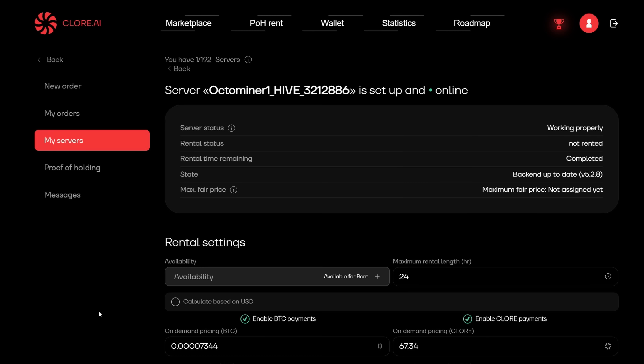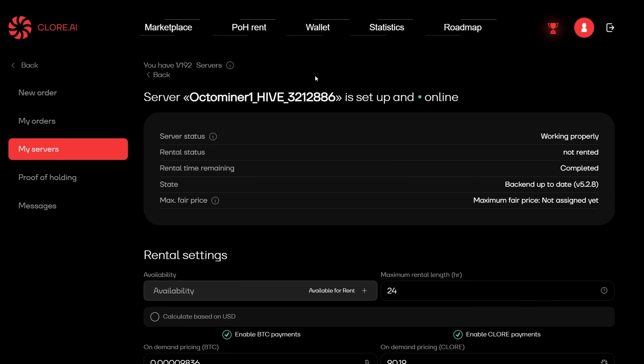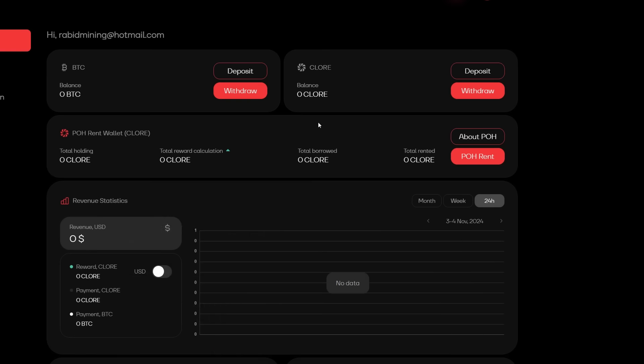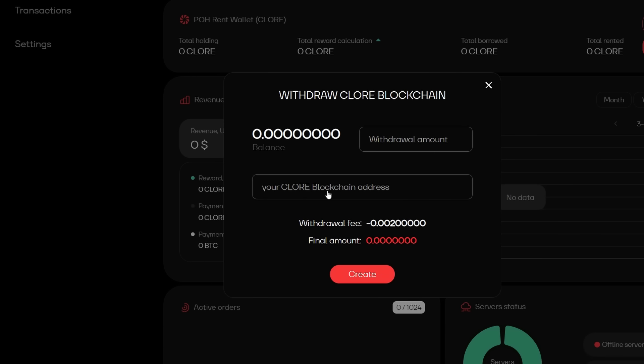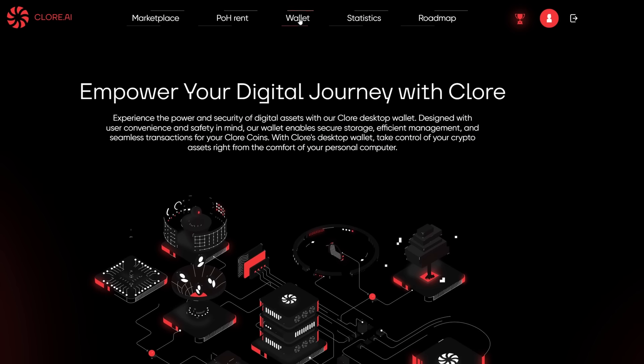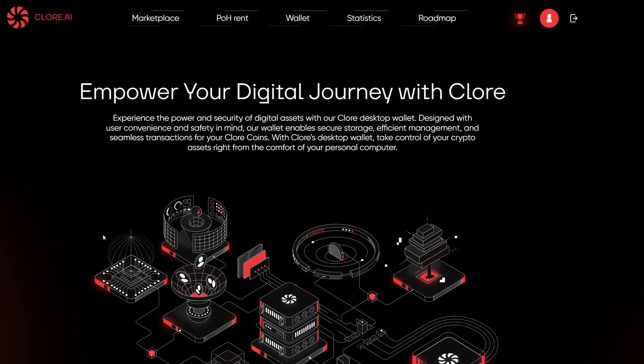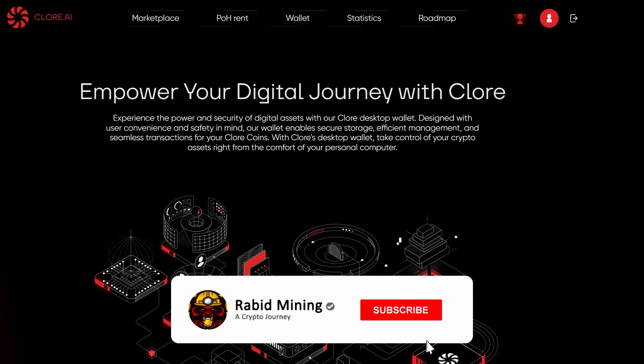Hopefully this helps you get more profit. If you have any questions, let me know in the comments. If you don't yet have a Clore wallet, you don't need one to initially set things up, but you'll need one for payouts — whether in Clore or BTC. To withdraw, click your profile icon: for Bitcoin payouts simply withdraw to your Bitcoin address; for Clore payouts go to Withdrawal and enter your Clore address. If you don't have a Clore wallet, click the Wallet tab — there's a Windows wallet, a Linux wallet, and a web wallet. Hopefully this video helped you get up and running with Clore.ai and boost your GPU mining profitability. Thanks for watching — Ravage out.